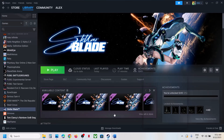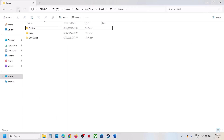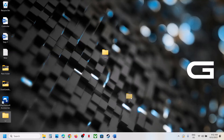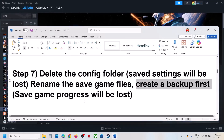Launch the game and check. If that doesn't work, rename the save game files — note that all save game progress will be lost, so create a backup first. Go to the same AppData location, find the SB folder, copy it as a backup, then right-click the SB folder and rename it. Launch the game and check.